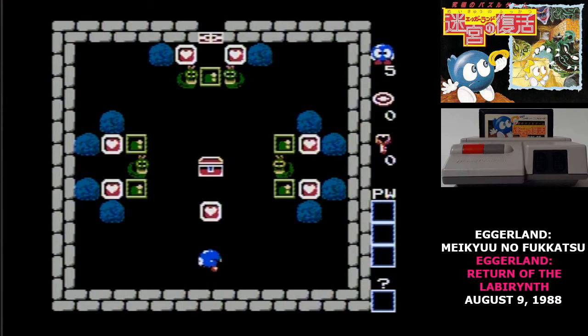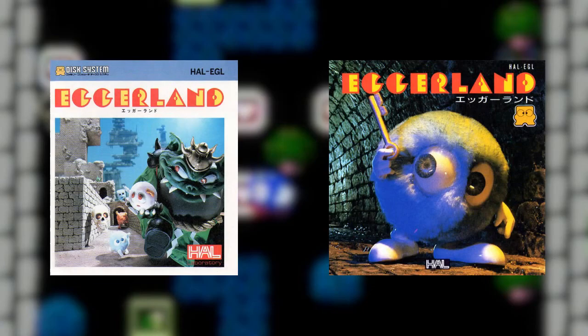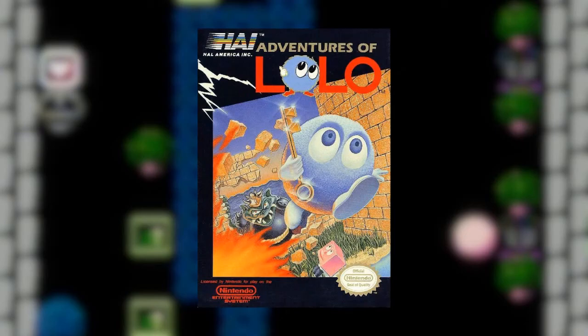There's really three different Eggerland series. You've got the original on the MSX computers, the Eggerland games that started on the Famicom Disk System, and then you have the US Adventures of Lolo.